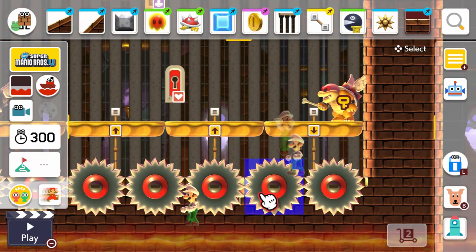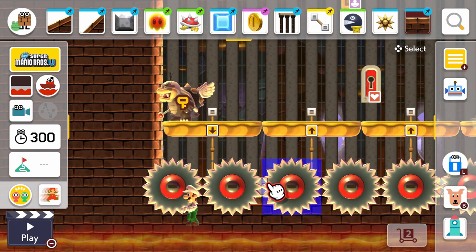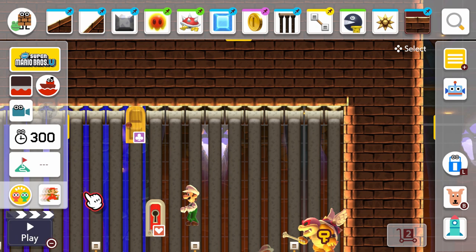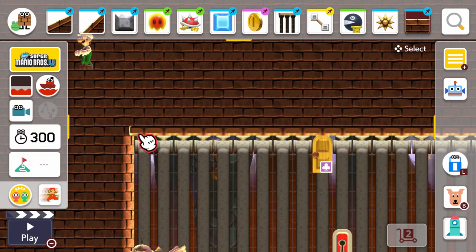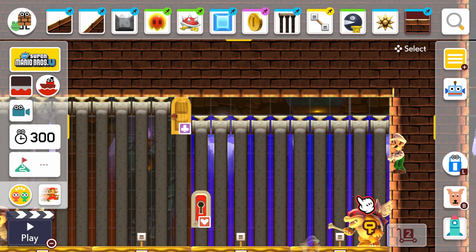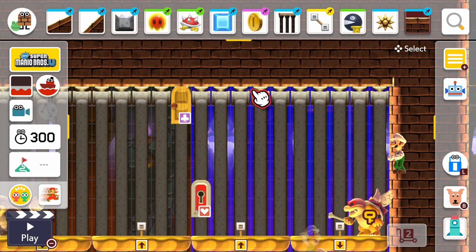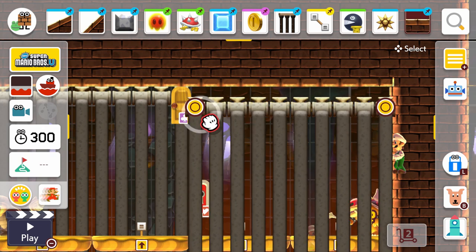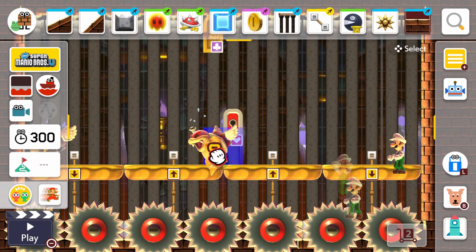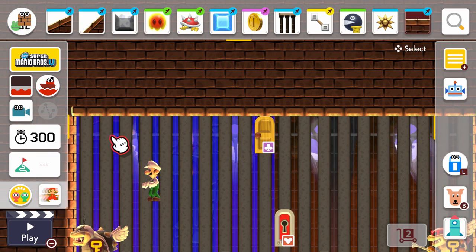I also added two note blocks so that Koopalings can go back to the platform so they don't stay down and you can just do nothing to cheese the battle. You can make the entire floor note blocks but honestly it becomes really frustrating. Another thing I want to mention is the semi-solid: if you make the tip of the semi-solid touch the ceiling, Roy will not come out of the ceiling because there is no space. Usually Roy will come out of the ceiling, but there is no space if you put the edge of the semi-solid against the ceiling. So Roy will just come out of the floor and the platforms instead.